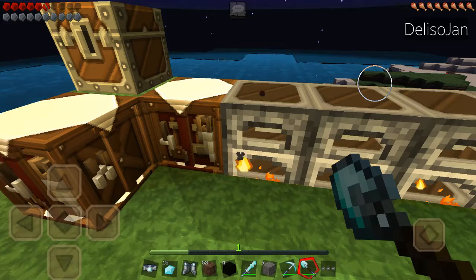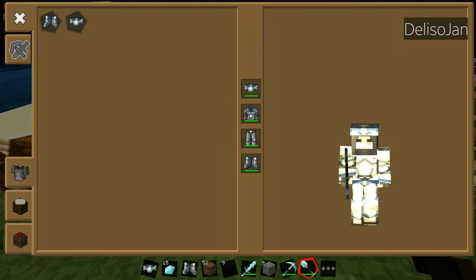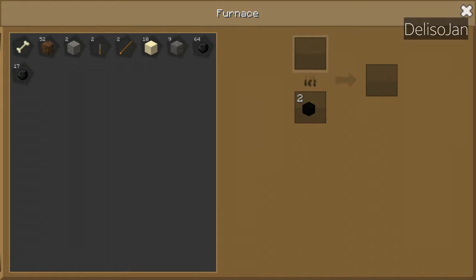That's a vast cave — well, I think it's not so very vast at all. I need to craft some more coal. There's some coal here, I can craft it. I need to make my own factory for coal.